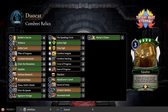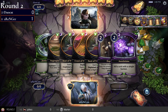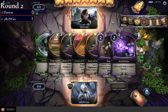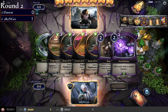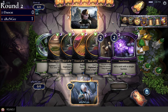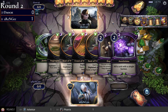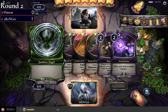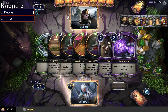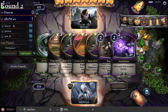You mentioned that Combrei Relics was pretty favored in this matchup. It makes sense — the removal spells are kind of dead, Annihilate isn't going to hit very much. A low-to-the-ground midrange deck beats an aggro deck, a big midrange deck beats a middle midrange deck, a control deck beats a big midrange deck. You can see that here — Argent Port does everything duocat's deck does, but smaller, and duocat can just go over the top.